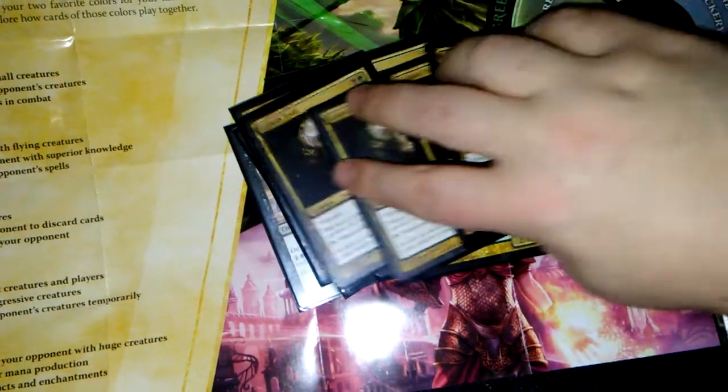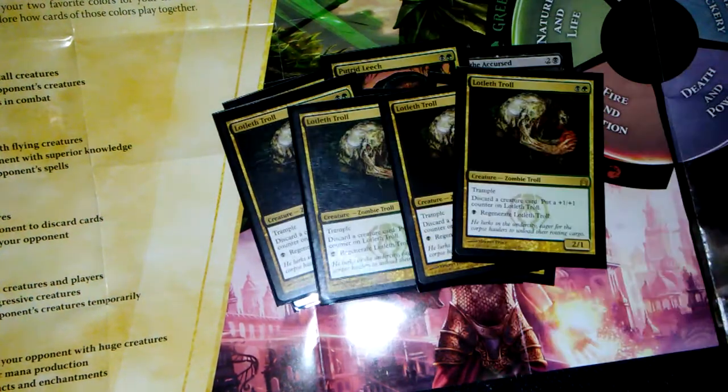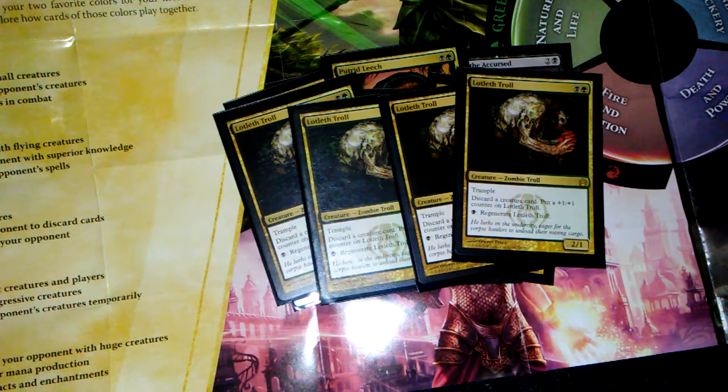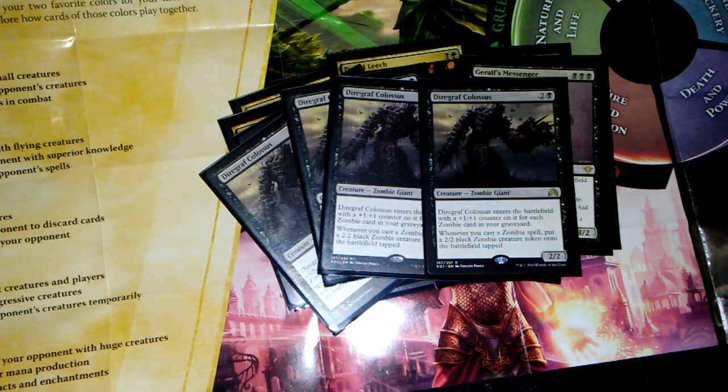We've got Lob Left Troll — discard a creature card, put a lone counter on it. He's good — your opponent loses two life just from hitting the field. He's a 3/2 for three and he's got undying, which is super nice. The other main card of the deck of course is Diregraf Colossus. The fact that it can get big already if you just have some zombies in the graveyard, and then if you keep casting little zombies it keeps creating more tokens. Craziness.